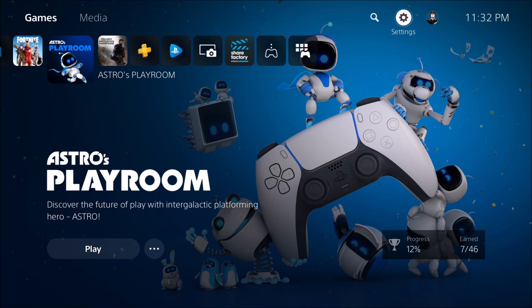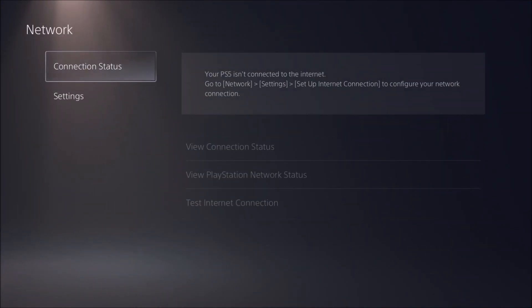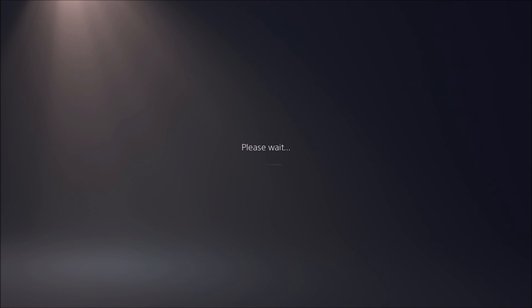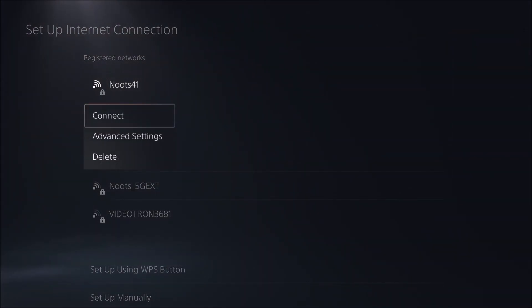You also want to change the DNS on your console. You don't want to use the one from your internet provider. Right now, Cloudflare has really good DNS — very, very fast. So let's go to Settings, then Network, then Settings again. Go to Set Up Internet Connection. There will be a loading screen, and in the registered network, click on your internet connection.